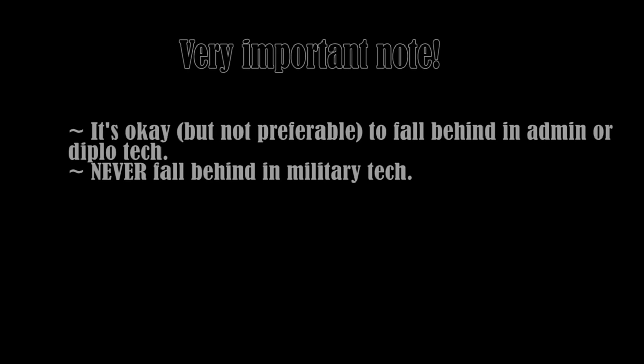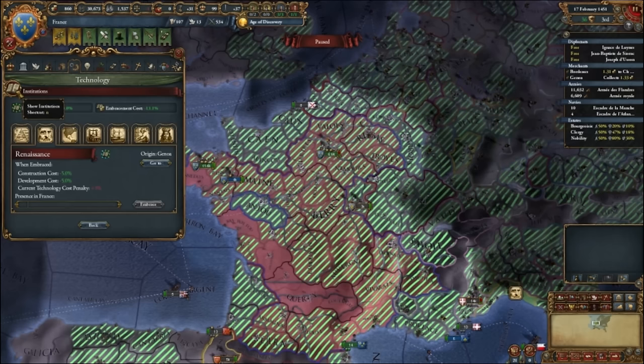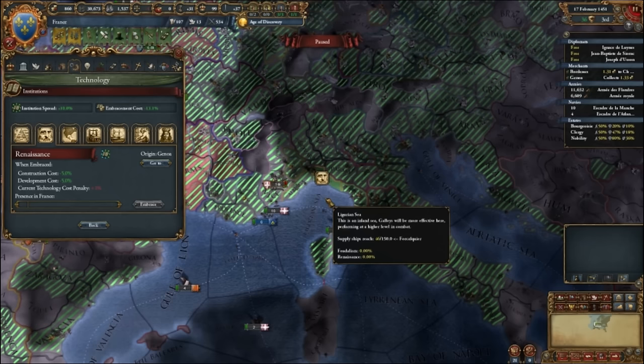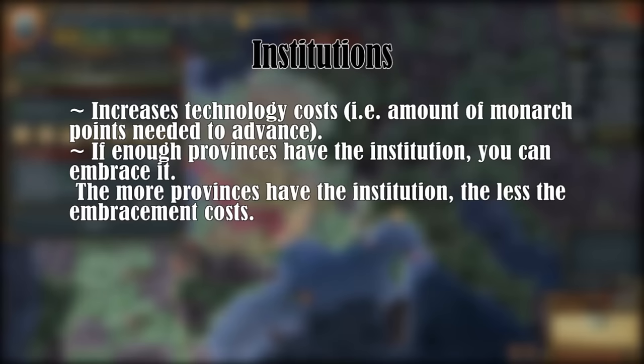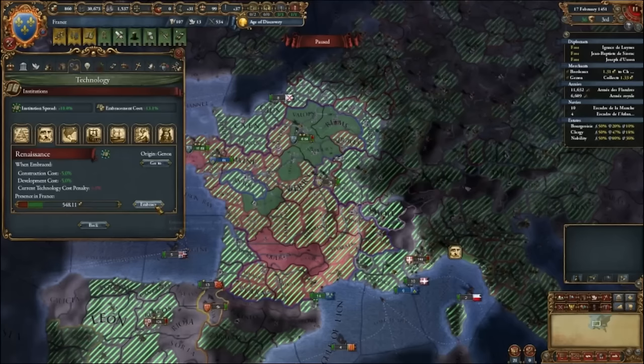A last important thing regarding technology is so-called institutions. Institutions are ideas that will spawn in a certain province in a sometimes specified area during a particular period of time. When an institution spawns, you will always get a notification. Institutions spread slowly to neighboring friendly provinces — indicated by a green dashed province. When an institution has spawned, the cost for technology will increase for everyone who has not embraced it. Institutions can be embraced if it has spread to enough provinces — the more provinces that have the institution, the less ducats it will cost to embrace it.